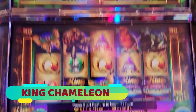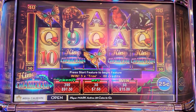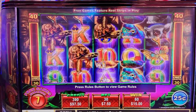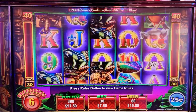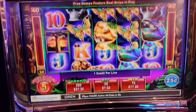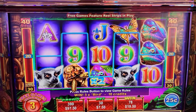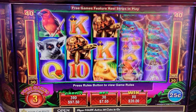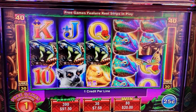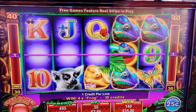I have the bonus on King Chameleon — I've never had this bonus before. I was playing it because of this minor progressive at $188. Let's see what happens, sorry about that glare. 25 cent denomination, $7.50 bet. We only have three spins left — we need a re-trigger or something. Oh, they multiply! That was the last game — that's not nice. How much is it? $35.